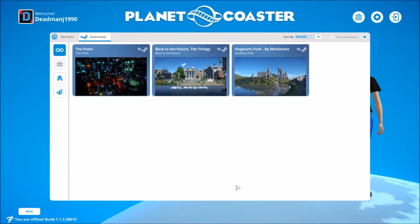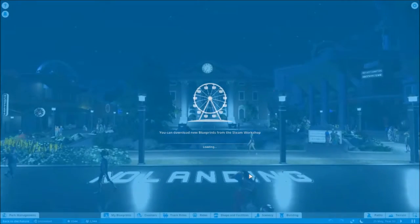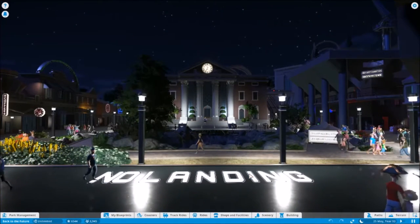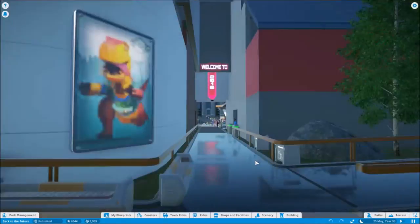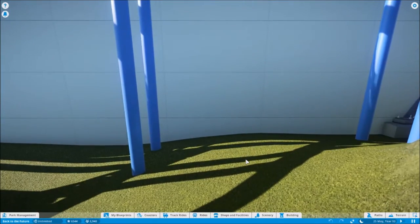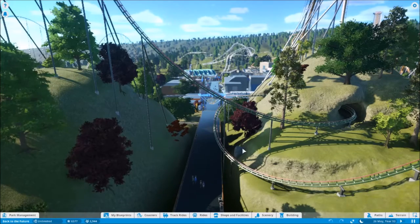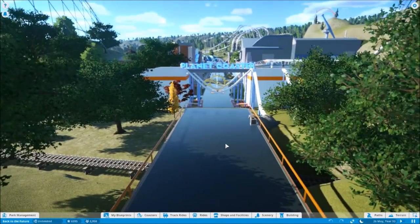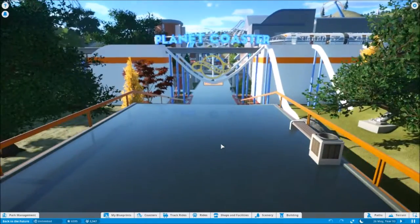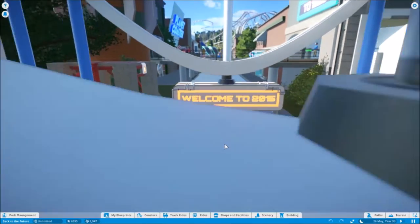Hi guys, welcome back to Planet Coaster. I want to show you the Back to the Future trilogy park. Let's have a look. We are in the Back to the Future park. I'll set the lighting to daytime and zoom right out. Big shout out to Zap Wizard who created this park — you can find it on the Steam Workshop. To make a park based on the best three films ever made is a great achievement.